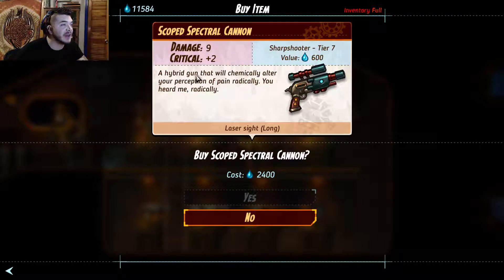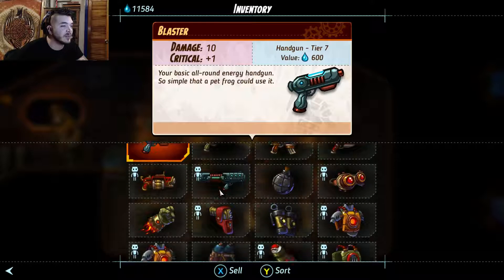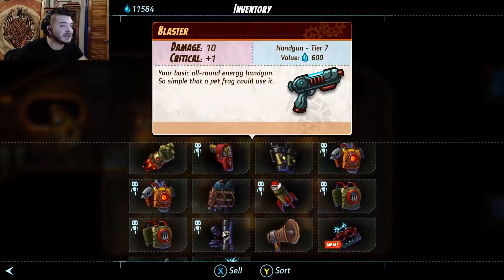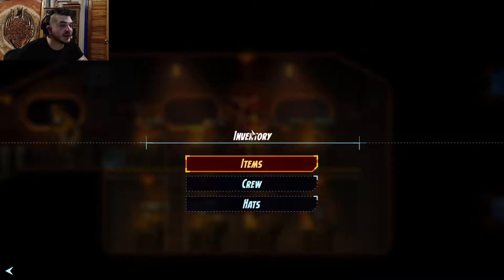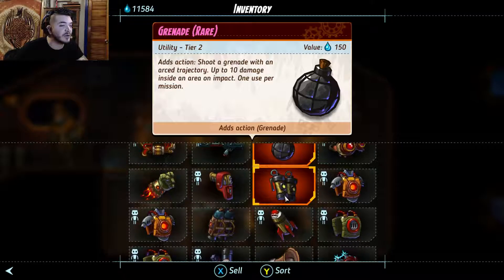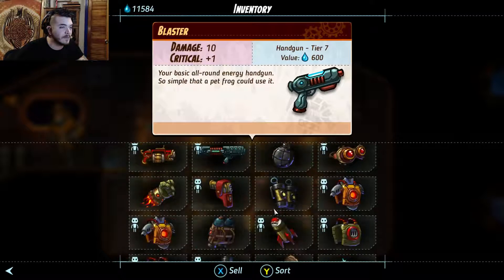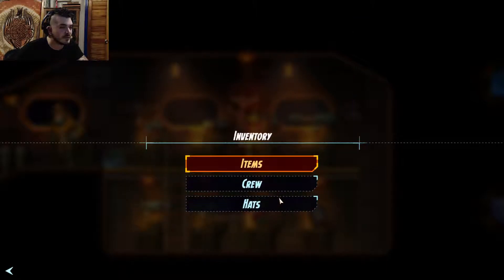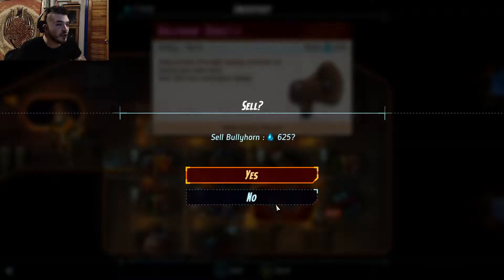This is a Scoped Spectral Cannon — a hybrid gun that will chemically alter your perception of pain, radically. Laser sight long, does nine damage. Let me look at my inventory real quick guys. Sorry that we're not jumping into the fun stuff, but sometimes you gotta do the not-fun stuff to get to the fun stuff. Which gun is Piper using? This one — she does eight, long range laser sight. Alright, this is nine critical plus two, Sharpshooter tier 7. First thing we gotta do is get rid of some stuff we don't use, like the stun grenade. Let's sell that.